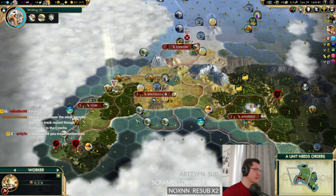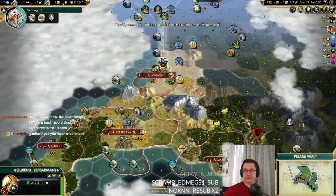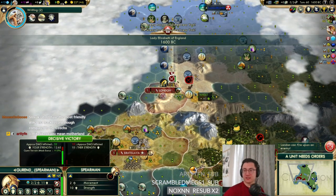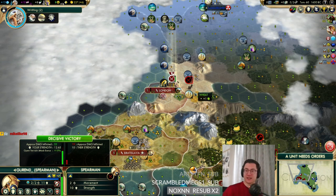More production for York — perfect. We want to attack now with the spearman. Artie in chat shares that Czechoslovakia was a republic in WWII — Prague is the capital of Czech Republic and Bratislava is the capital of Slovakia. The suggestion is to be friends with Prague to symbolically unite Czechoslovakia. Interesting — maybe we will, maybe we won't.